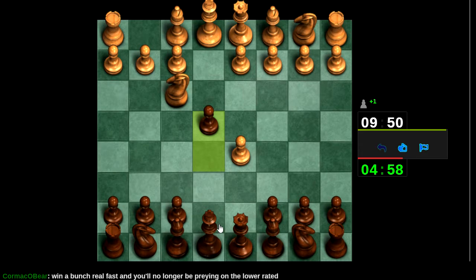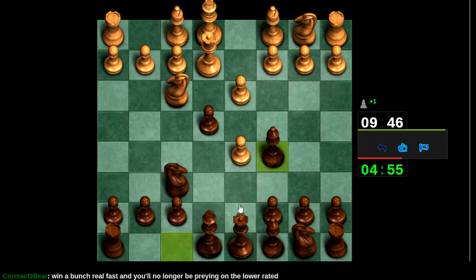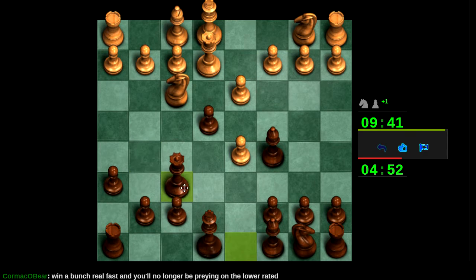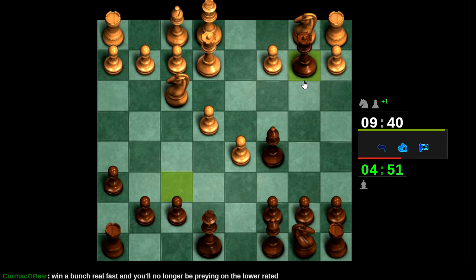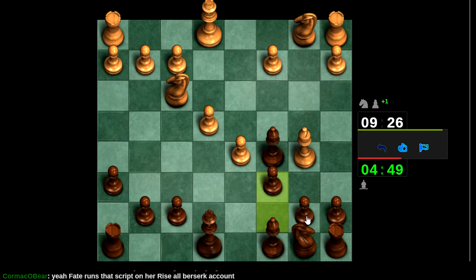I shouldn't be preying on people's ratings. Now this is a good silly opening to play. Okay, take my e pawn, see if I care. I guess bishop takes now — why didn't that pre-move? Okay, so queen b5 check is the point. I've always wondered why this opening doesn't work — now I know. That's the subtle point. I wonder what's up with my mouse, it doesn't seem to be pre-moving at all when I try to.